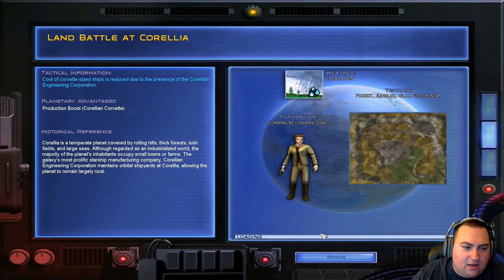Corellia is a temperate planet covered by rolling hills, thick forests, lush fields, and large seas. Although regarded as an industrialized world, the majority of the planet's inhabitants occupy small towns or farms. The galaxy's most prolific starship manufacturing company, Corellia Engineering Corporation, maintains orbital shipyards at Corellia, allowing the planet to remain largely rural.